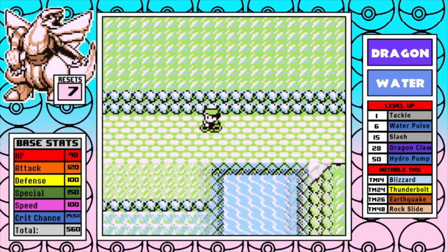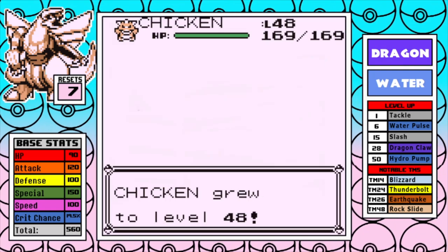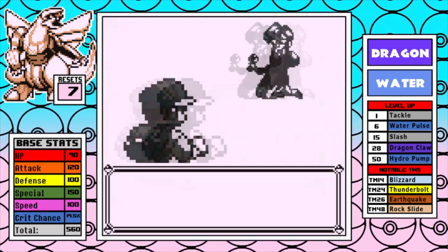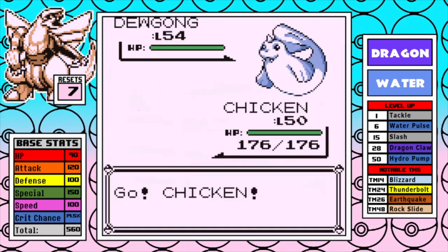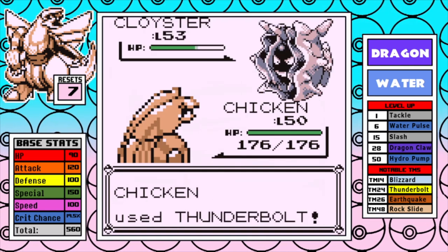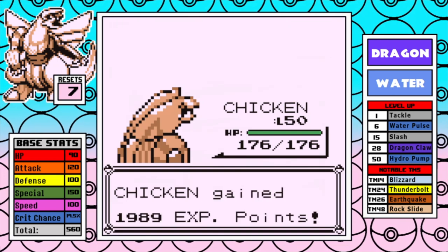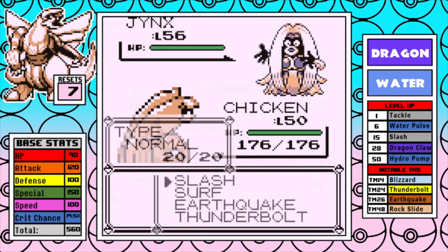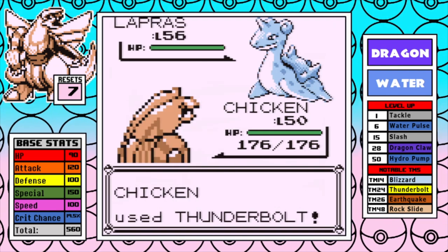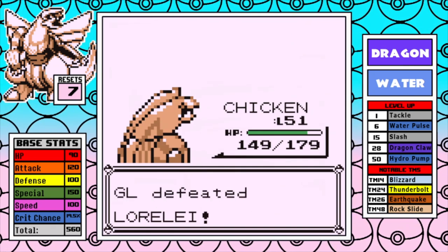Before heading into the league, I toss the rest of my candies at my chicken and that gets us to level 50. Let's take a look at Lorelai — or I should probably say let's not, because Thunderbolt makes this fight very easy, and when you have Palkia's special it's even easier. The level disadvantage just doesn't matter here. I have a physical attack for Jynx, and even though Lapras can hang on, it just doesn't have the firepower to threaten me back, and we can very quickly move on.